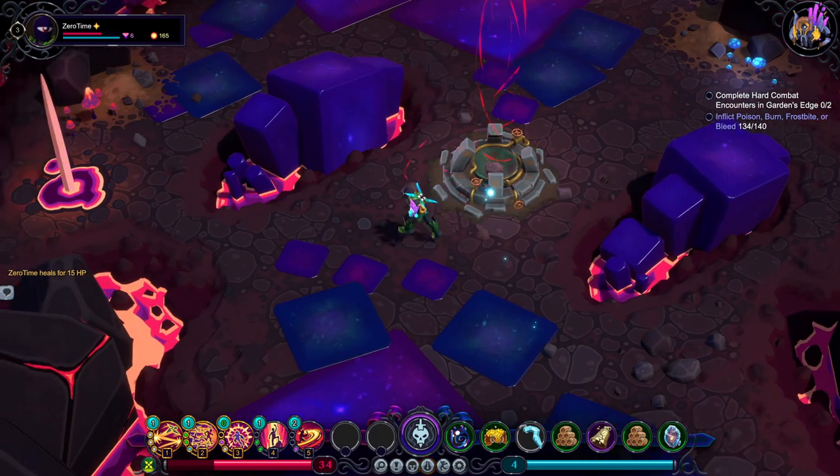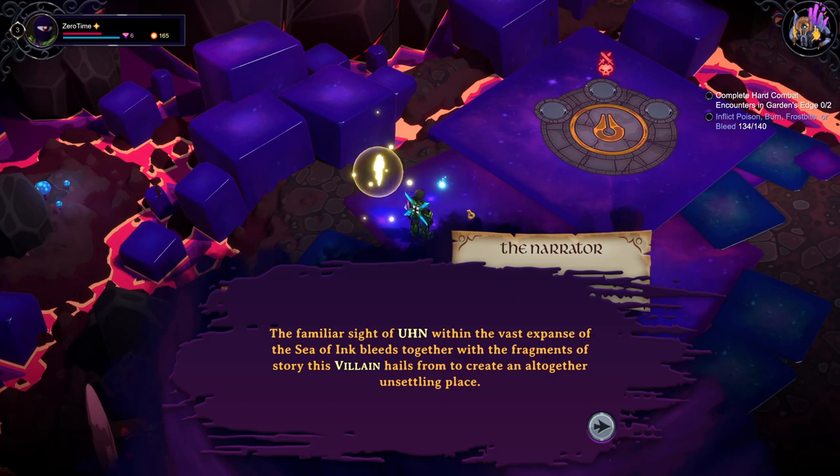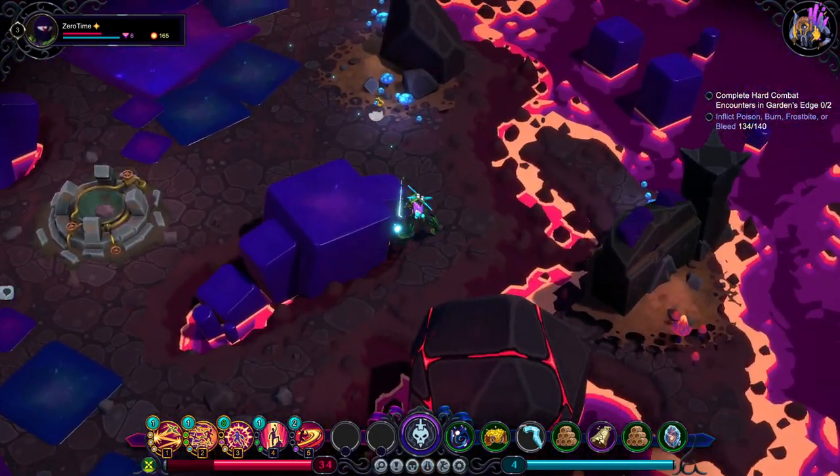Shadow's lair. A familiar sight of Ahn within the vast suspense of the sea of ink bleeds together with the fragments of story this villain hails from, to create an altogether unsettling place. The villain's lair — a dank and mutilated place, coupled together by the sheer power of the unbound, residing in some unknown section of the sea. There is no story here, no intent, only chaos. Anything else in here? Nope.